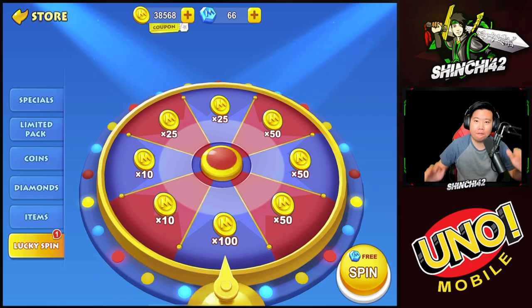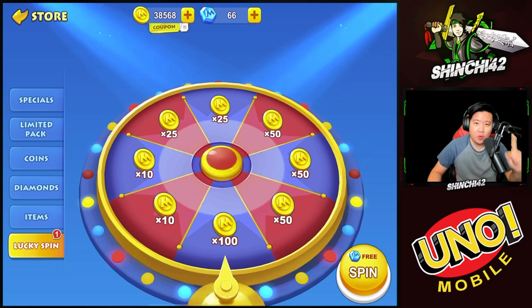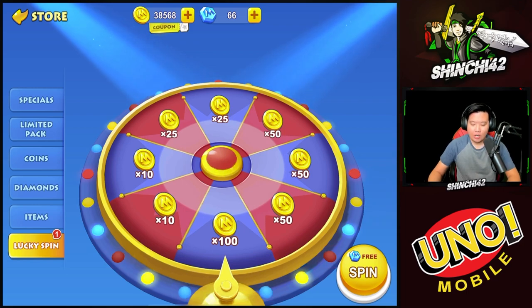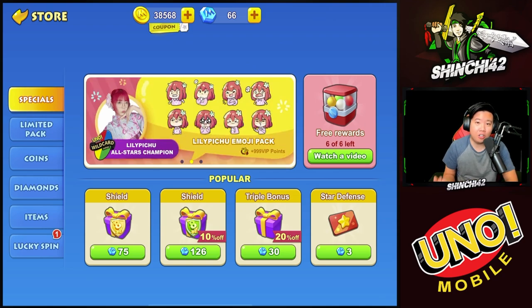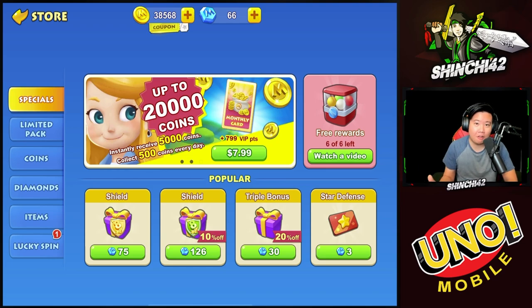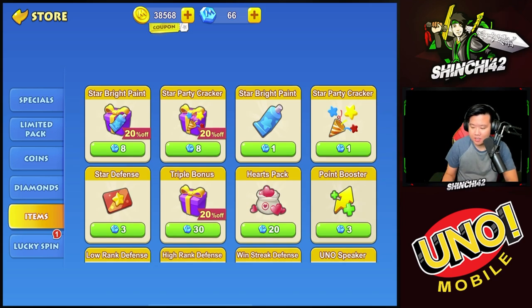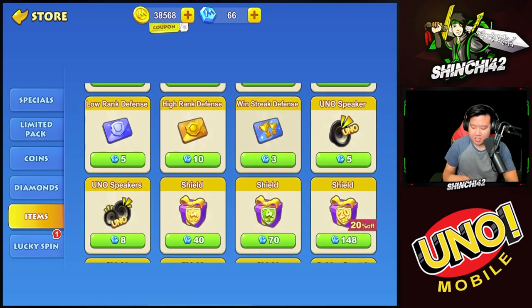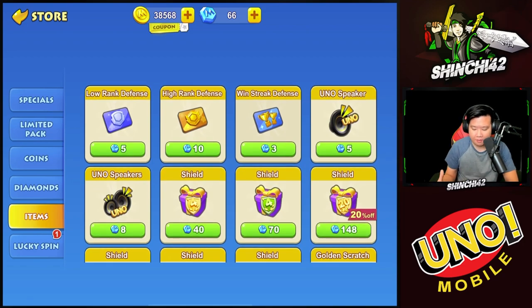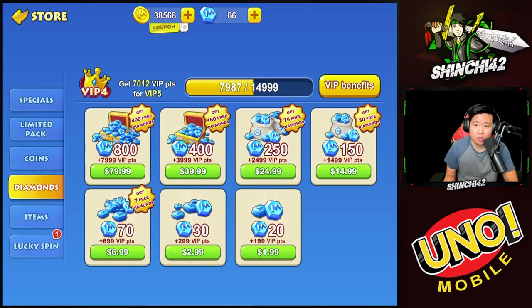First, I want to ask you: what is the first thing you would buy in UNO Mobile if you had diamonds? There is a lot of stuff you can buy in the store — shields so you won't lose coins if you lose a battle, more coins, paint, stars, defense, triple bonus, heart packs, point boosters, golden scratch, silver scratch — there's a lot you can buy with diamonds.